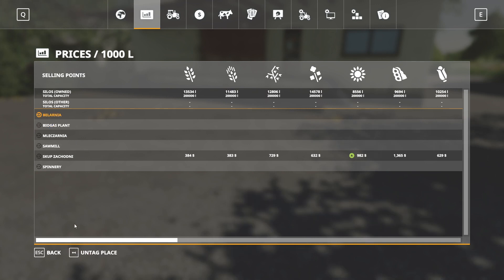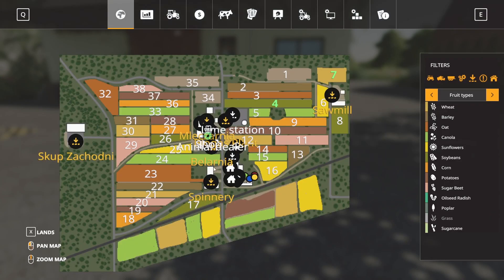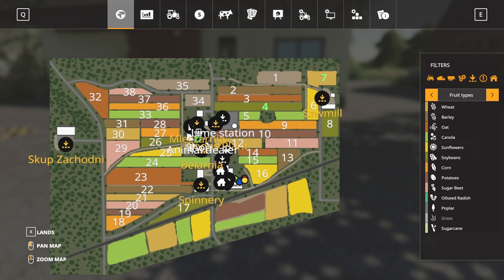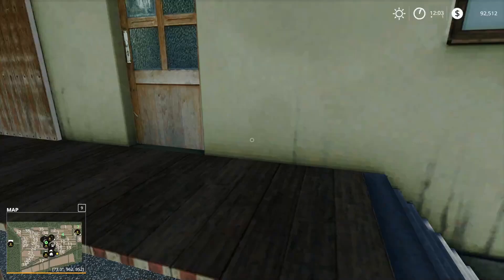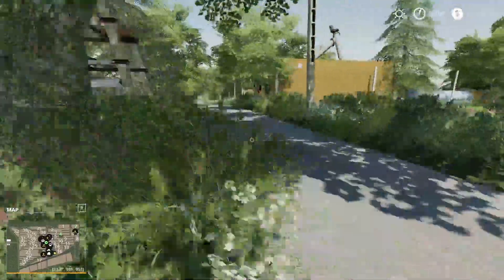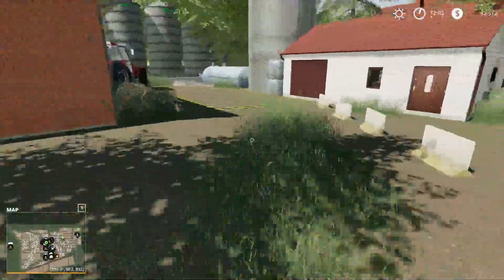Looking at the map, it might be the fuel trigger — no, the fuel trigger's up over there. It might be the lime station... animal dealer — there it is! Coming up over here we have more sell points in this area.